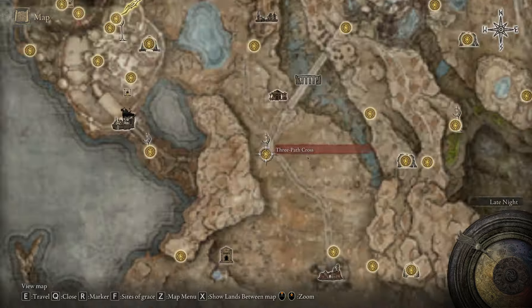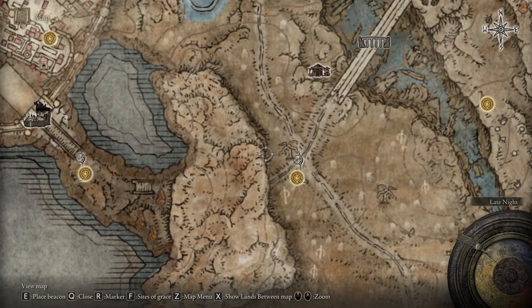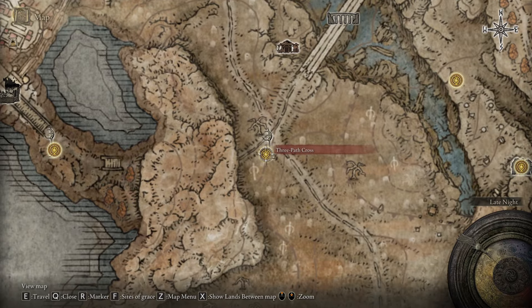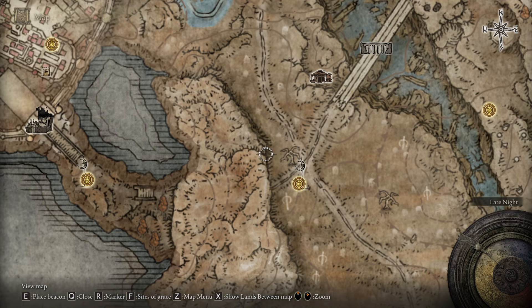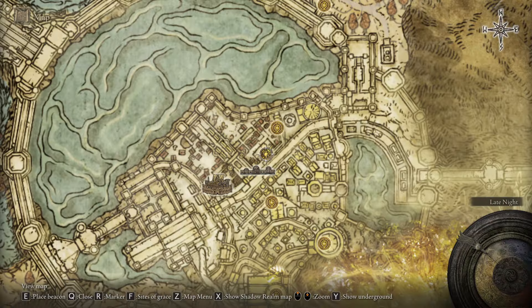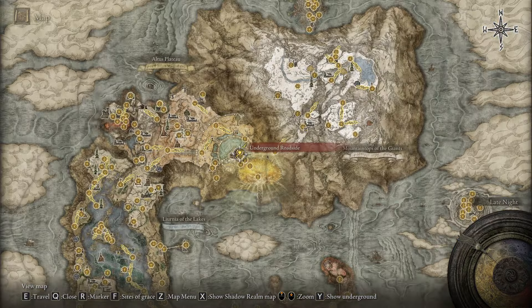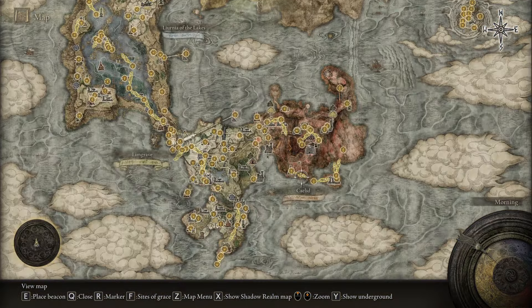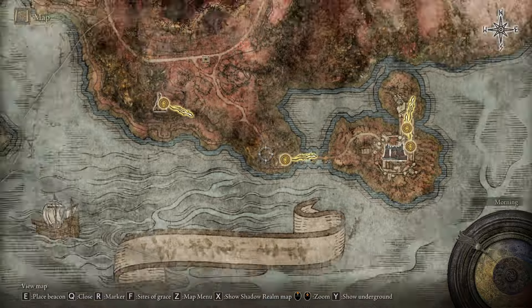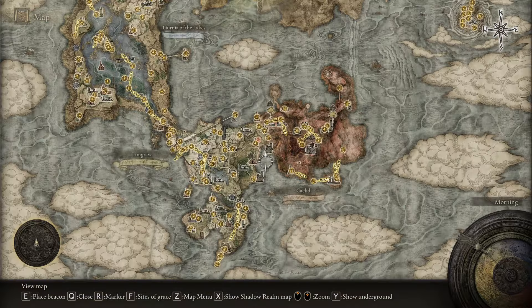Another playstyle this weapon could use is Savage Lion Claw. You start from here, follow this path, and you'll find it around here. And where to get Grease Blade is pretty obvious, but I'll point it out anyway — it's somewhere around here, go look for it. You can't miss it; it's carried by a little silver bug creature.